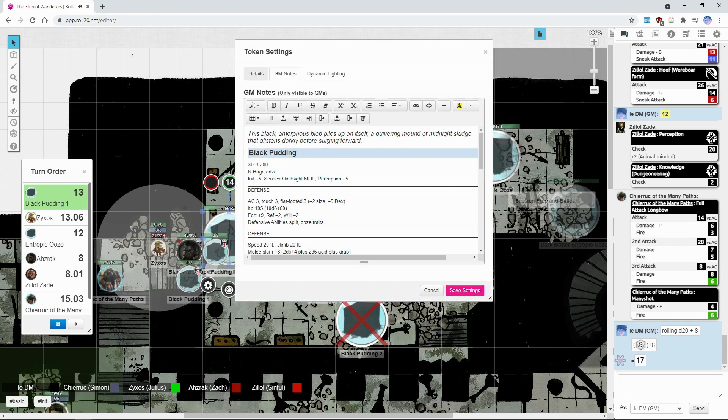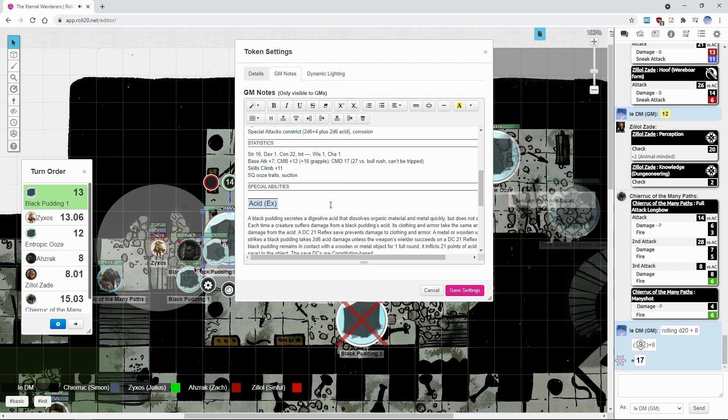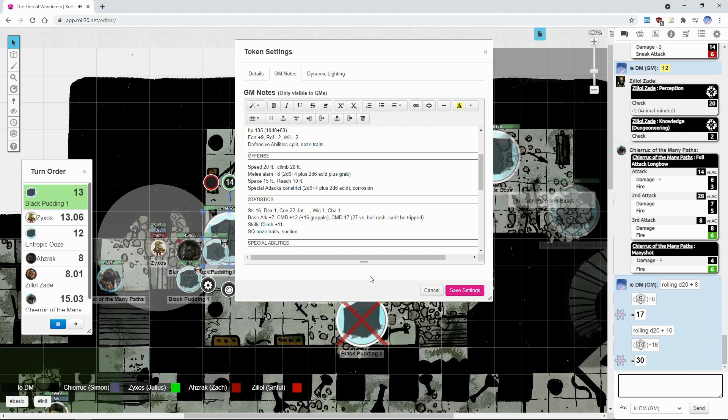The one being grappled by Azraq will try to regain control of the grapple. Did someone say delicious green meat? Thirty — I'm pretty sure thirty controls. Constrict: 2d6 plus 4 plus 2d6 acid.